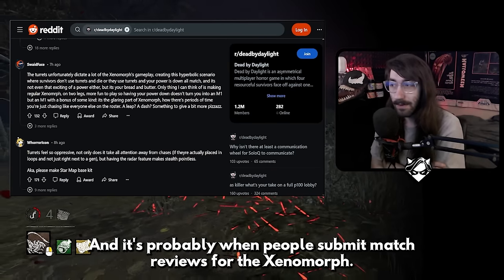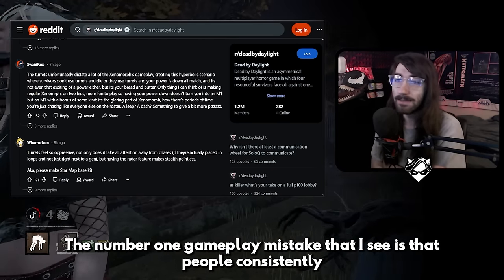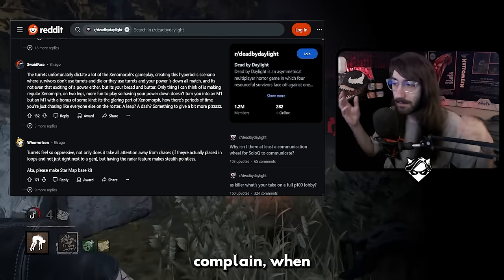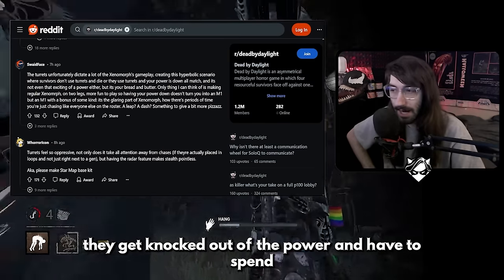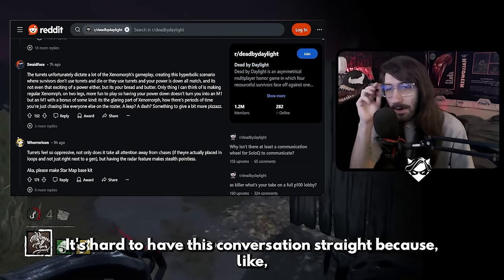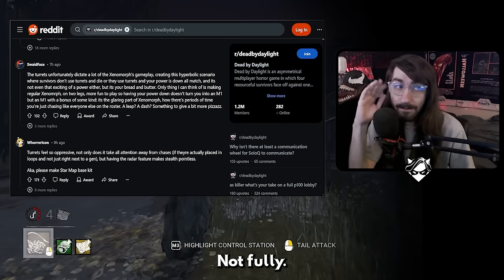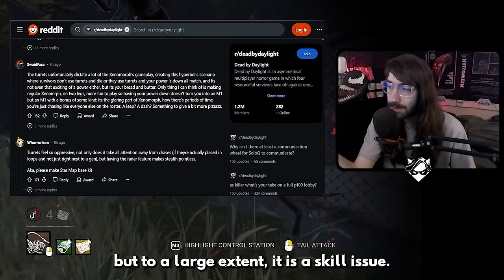It's probably the number one gameplay mistake I see when people submit match reviews for the Xenomorph — people consistently ignore the turrets and then complain when they get knocked out of the power. It's hard to have this conversation straight because to a certain extent it is a skill issue. Not fully — I won't say that fully — but to a larger extent, it is a skill issue.